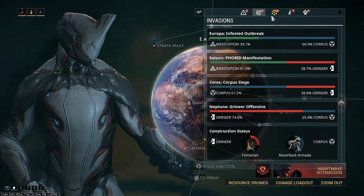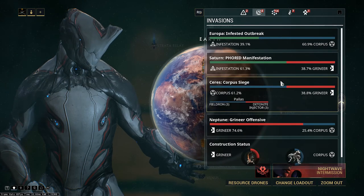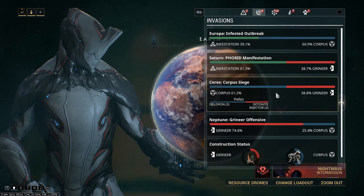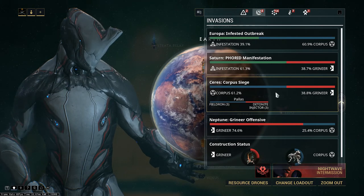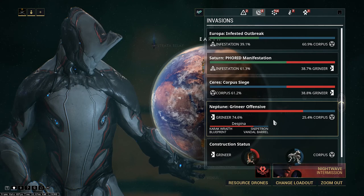Next in these sections are invasions and conflicts. The first one is about an infestation outbreak in some sectors — we will get a reward after helping local residents three times in the same location. Conflicts are similar but here we will have Grineer and Corpus fighting for territories. It's our choice which faction we join — help them three times and you will be rewarded. At the bottom we can also see circles with Fomorian and Razorback, which I will explain in a video about cyclical events.